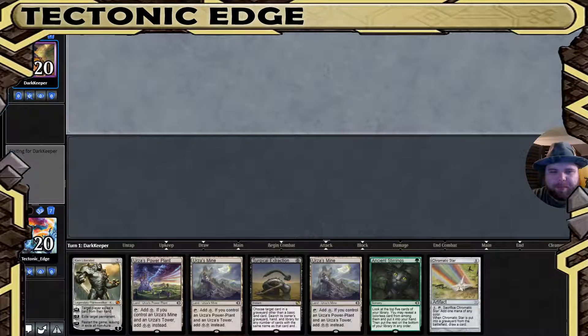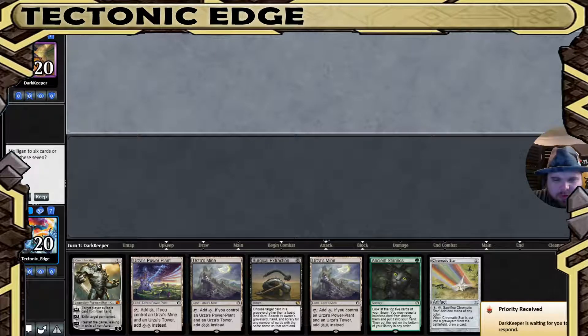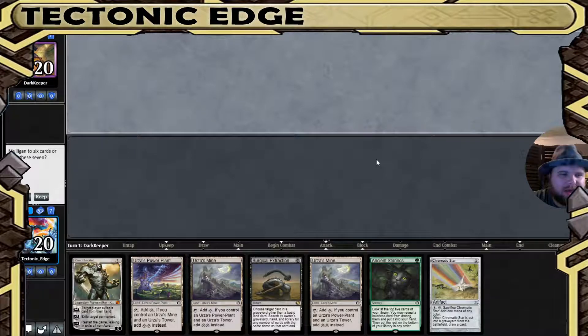What's going on? Tectonic Edge here playing some mono green Tron, and I'll keep that hand. You can see the main board — Surgical Extraction there. That is the attempt to hopefully keep some of the more degenerate decks running the meta right now — Uro, Omnath, Tybalt — which have now kind of made their way into one single big deck. We've got an Ancient Stirrings, a little bit of answers, a little bit of threats. We'll see what we can do with this.